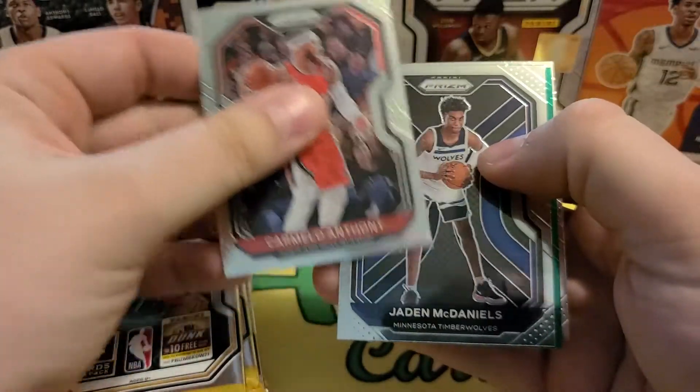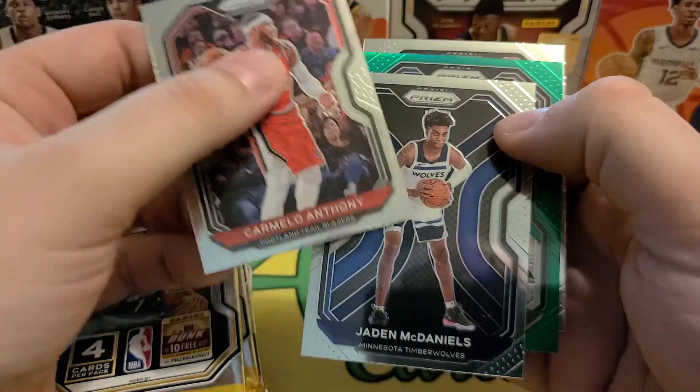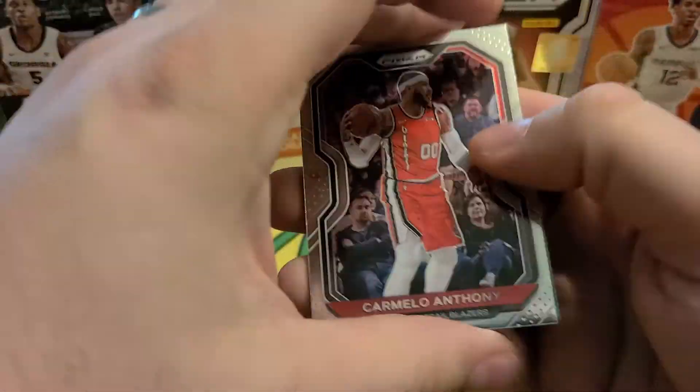Alrighty, we got some Carmelo. Jae McDaniels rookie. We got a green — not a rookie — Caris LeVert. And DeAndre Bembry. Jae McDaniels, not too bad there.